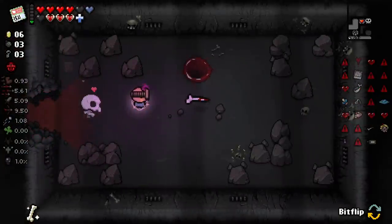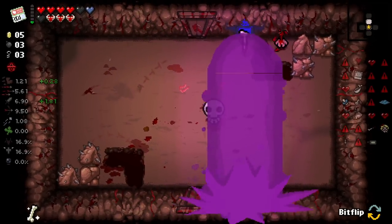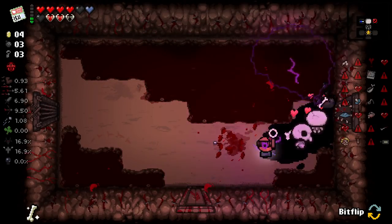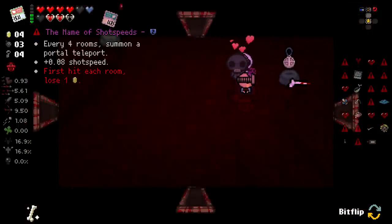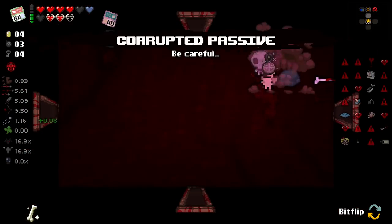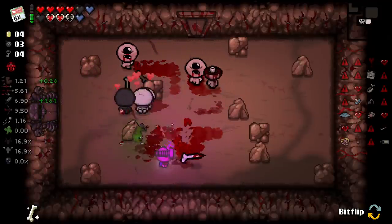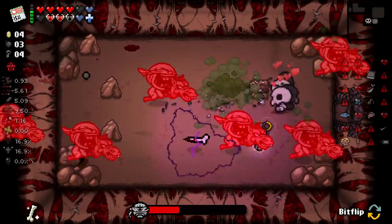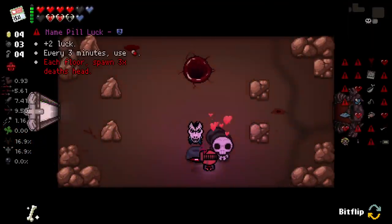Let's get out of here. Remember we got the Brimstone beam coming in - get ready for that. I can't turn - what a waste. Every four rooms summon a portal teleport. The names of shot speeds - I'll take that. It skipped me to the boss! Hell yeah. Plus two luck every three minutes, use a pill. Each floor spawn three times Death's Head - we'll take that.